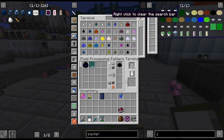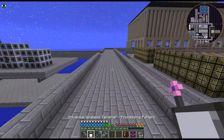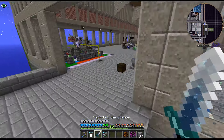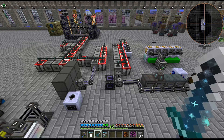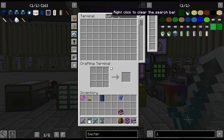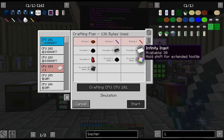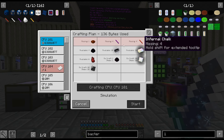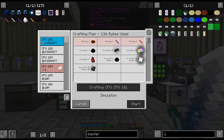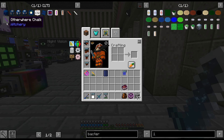We are done with that. Let me finish crafting this up and then I will craft up more. I just basically manually do it. But we want the infinity egg, so I think we have all the things now. I need to do Meaty Stew, Chalk, and Infernal Chalk. We do need four each.